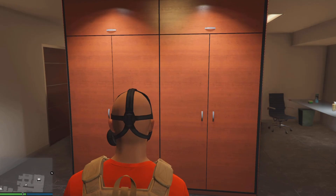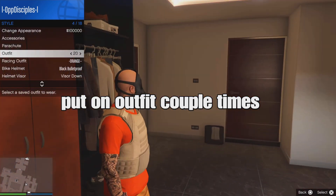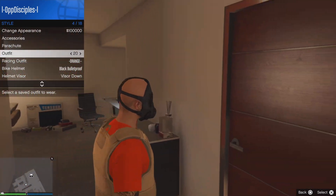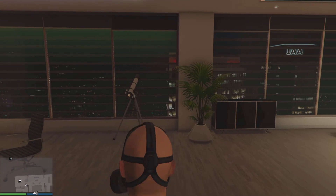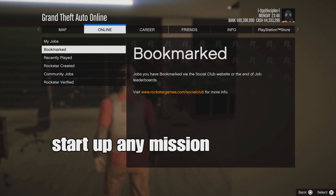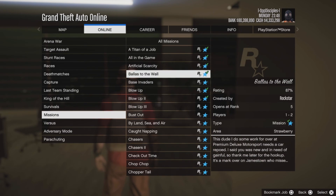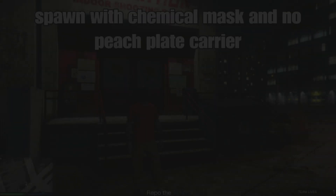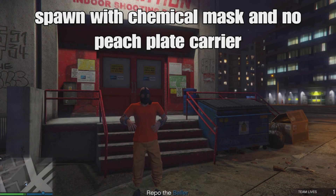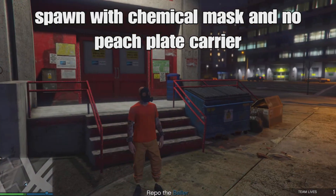After that, do a nice pull on your outfit a couple of times, open the reaction menu, and go to the outfit spam a couple of times. From there, go to Online, Jobs, Play Jobs, Rockstar Curated, and go to missions — any mission, but not the Dax ones. You should spawn with the chemical mask and no peach plain carrying vest. If so, you got it working.